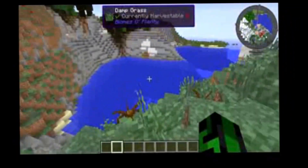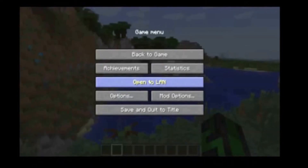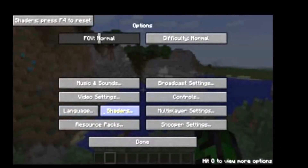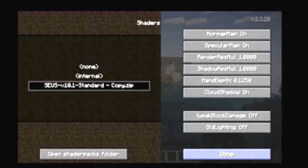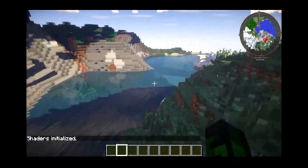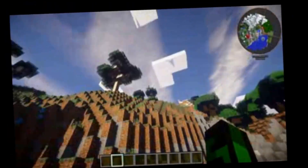No texture packs on this one, but let's go ahead and get those shaders turned on. It's really simple — it's Options, and right above Resource Packs (which are your texture packs, now called resource packs because they include sound), Shaders is right there. This is going to be the Zeus again, which actually looks like it runs a thousand times better on Direwolf 1.7 than it did on Monster.